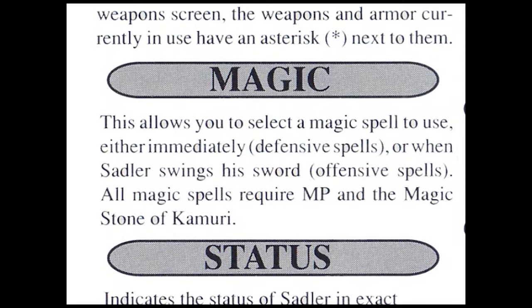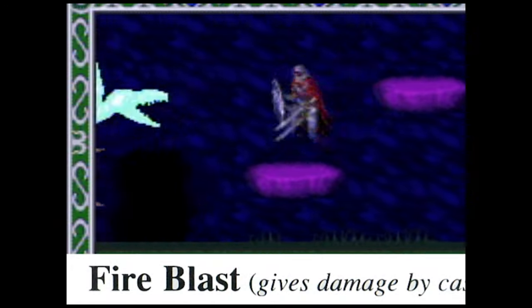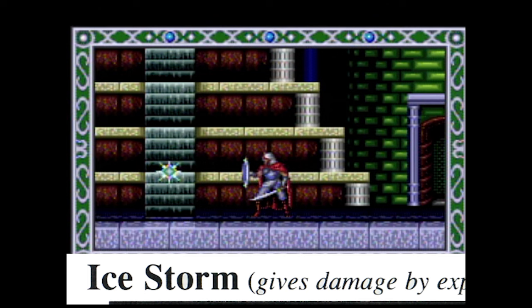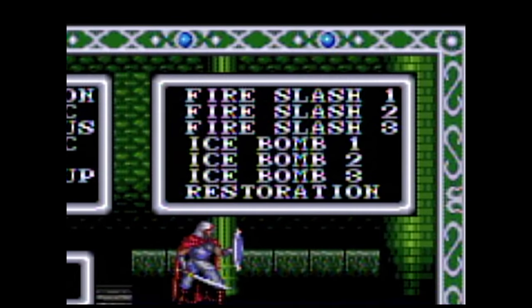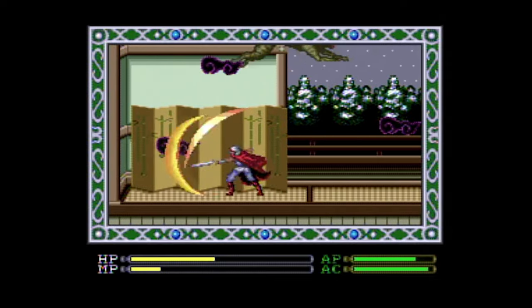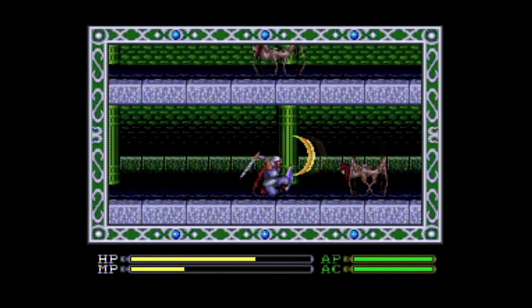You also have some magic at your disposal, including the fire blast and the ice storm. There is also restoration, but I never used that honestly. The fire blast was definitely my friend, often tearing through enemies.